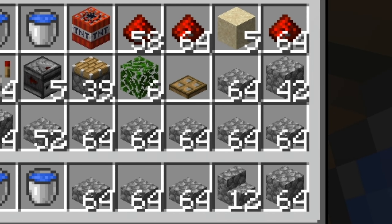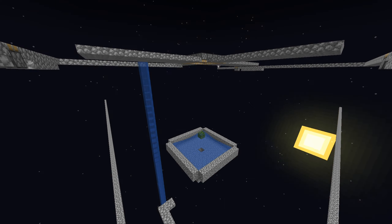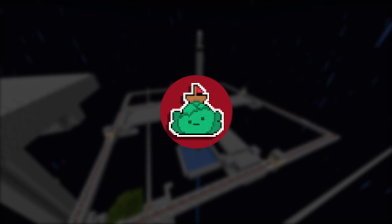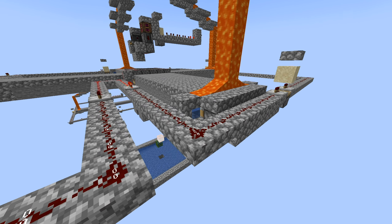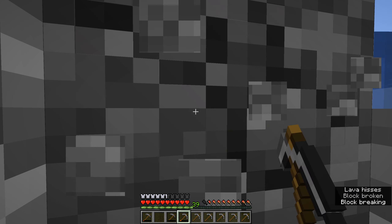Finally I got all the resources I needed. This farm consists of four stone generators which push the stone into the middle where a TNT duplicator blows it up. This is a really smart TNT duplicator designed by Iceberg Lettuce that doesn't use any coral at all — I don't even know if you can get coral in this world, so this was very helpful. Other than that it's just a redstone clock mixed with a few monostable circuits.